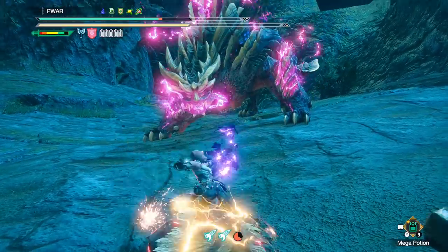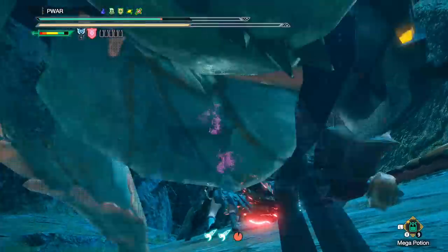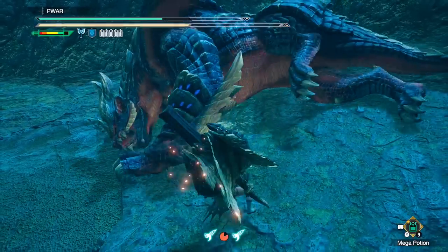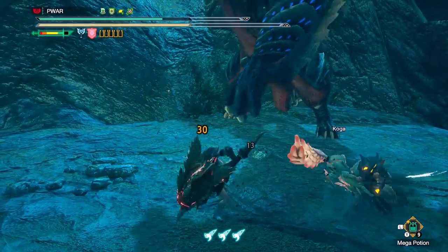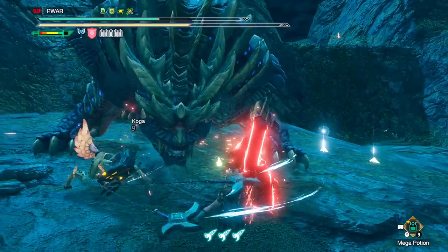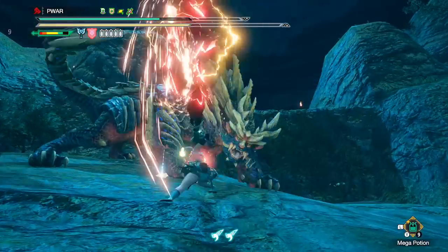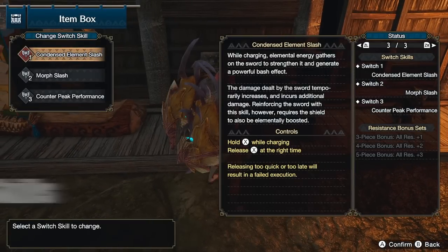The goal of Charge Blade is to generally max out your phials and then unleash them in, now in Rise, a variety of ways. But in most cases, the Ultra Element Discharge is still the biggest damage output you can have, so most players generally try to spam that as much as possible while guard point blocking in between attacks. GP blocking is a little bit more advanced that new players don't really have to worry about. I will simplify all of this via the combos after talking about switch skills.